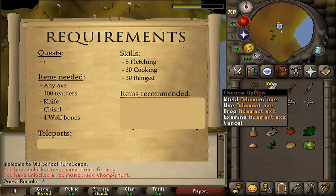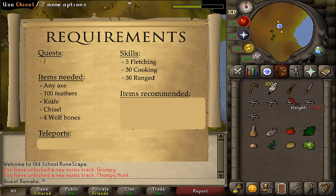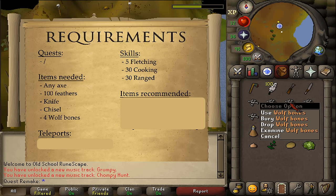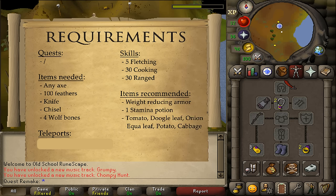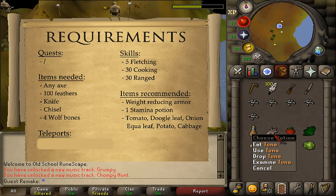The items needed are any usable axe, about 100 feathers, a knife, a chisel, and approximately 5 wolf bones.